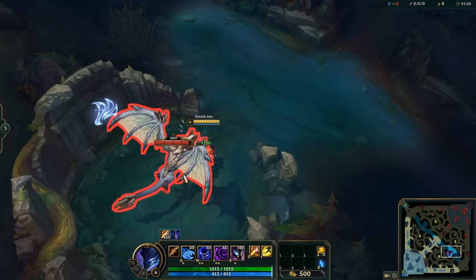After you hit R2 on Twisted Fate, you can actually still stop yourself from teleporting with Zhonya's if you realize you may have bitten off more than you can chew — it could potentially save you from looking really stupid. Did you know that Twitch can go invisible with his Q and then use Teleport, and when you arrive you'll still be invisible to the other team?